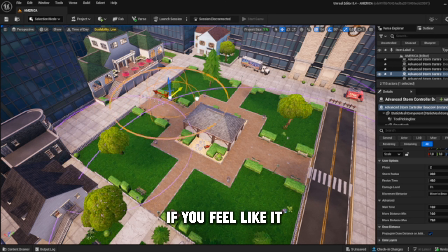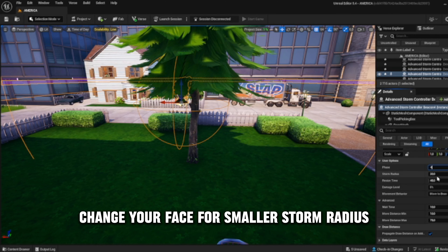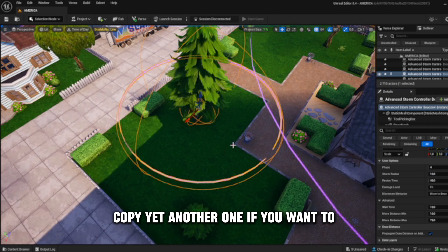Copy another one if you feel like it — you can stop whenever you want to. Change to phase 4, smaller storm radius, and I also like to change the damage a bit this late in the game.